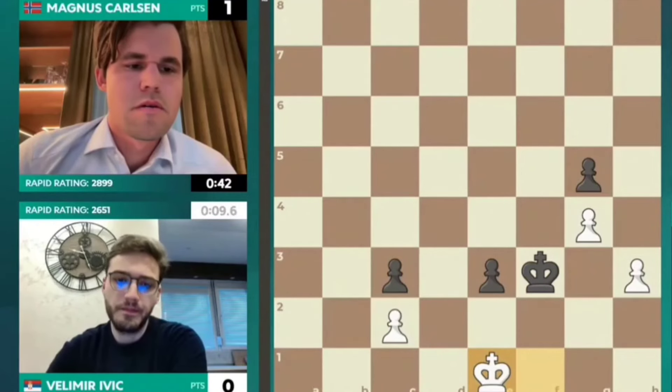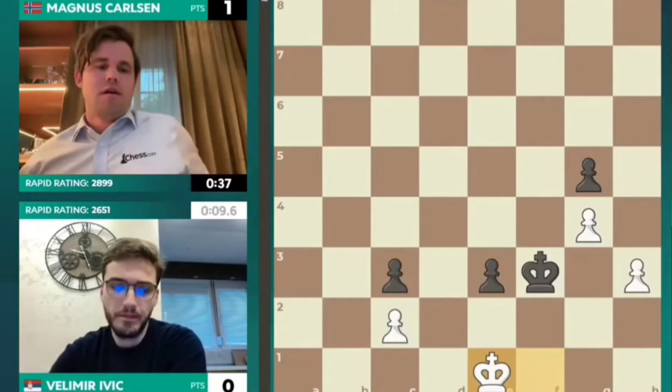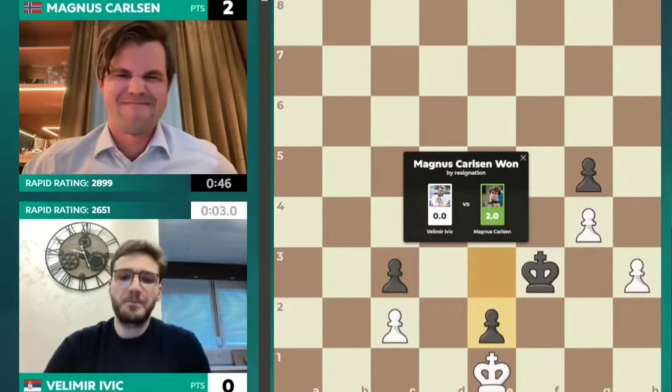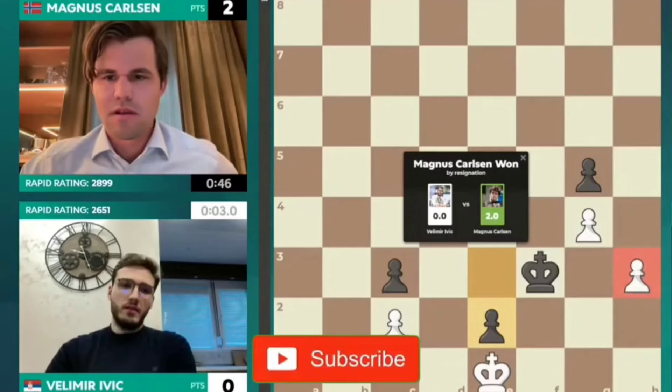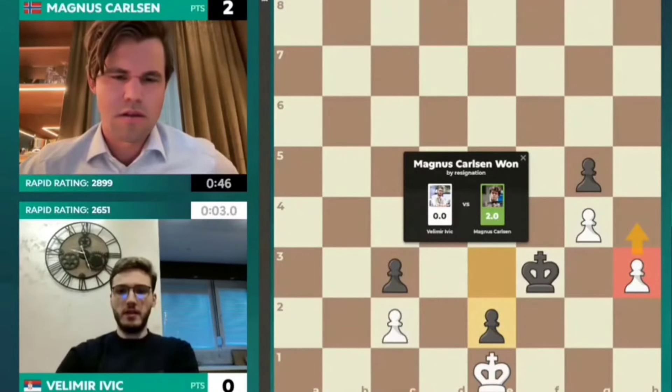It might be Magnus in three in this one. It looks that way — Magnus is on the brink now. Ivich has just resigned. White was actually almost in Zugzwang. If the H-pawn wasn't off the board, it would be stalemate. Unfortunately you had to push that pawn. Magnus, 2-0.